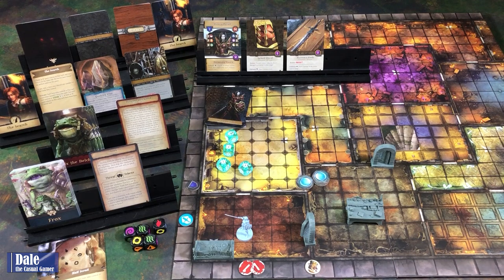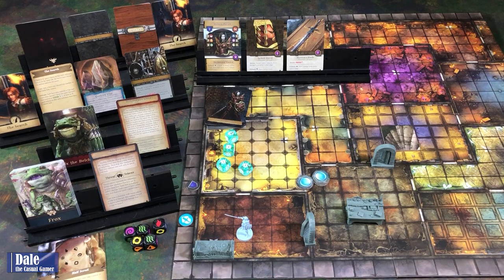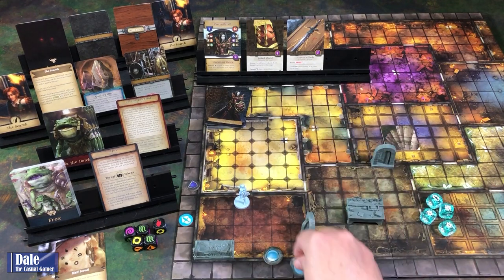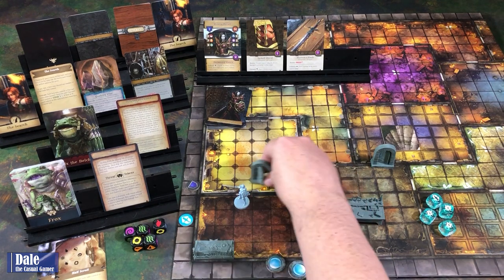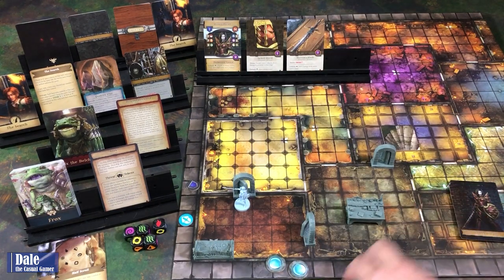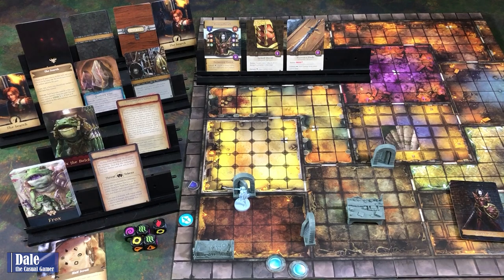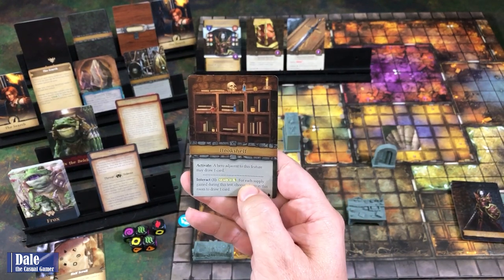Back to our turn. First action: we're going to heal. Second action: movement—one, two. We've got one more movement left. Revealing the room, moving these cards over. We found a bookshelf along the wall. Activate: hero adjacent to this feature may draw a card. Interacting helps us draw more cards also.